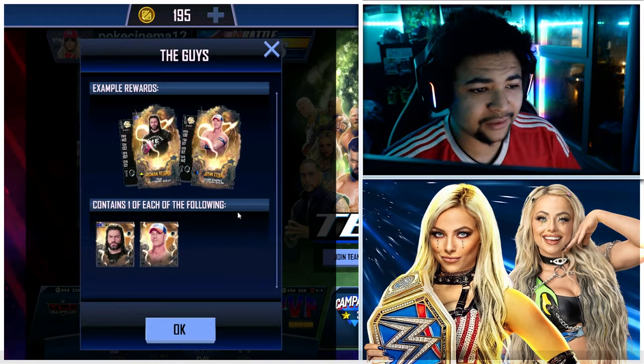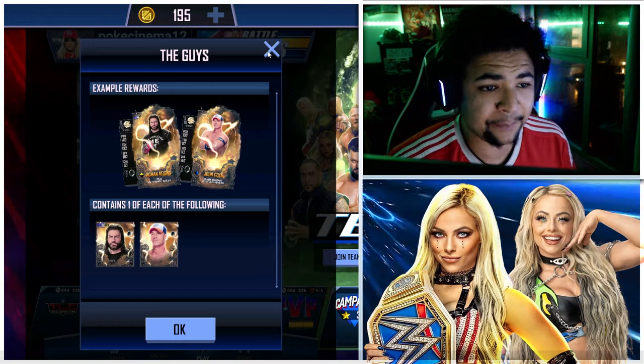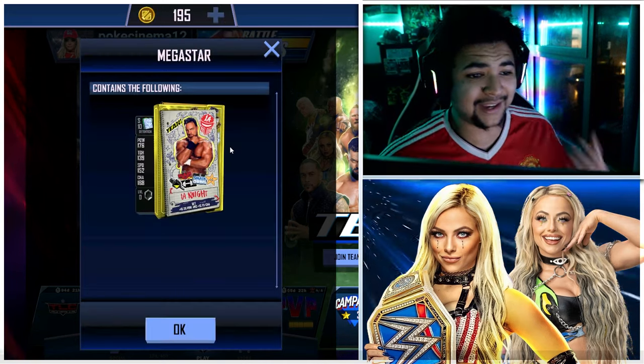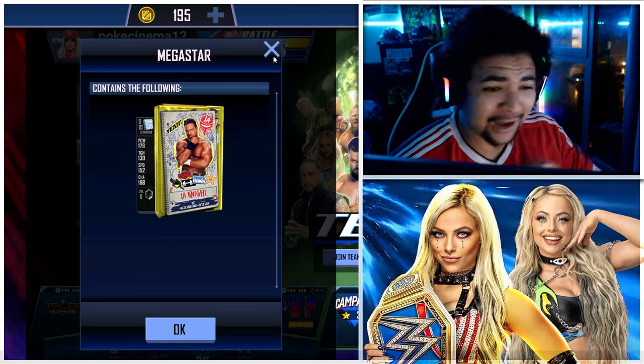Then fill the card dust meter twice — easily doable. You get a Tempest John Cena and a Tempest Roman Reigns, which is awesome. And then play any event mode or Money in the Bank 10 times, which is easy enough to do. That gets you a Detention tier L.A. Knight, which is awesome. I love seeing these quests, man — they give me so much to grind for.